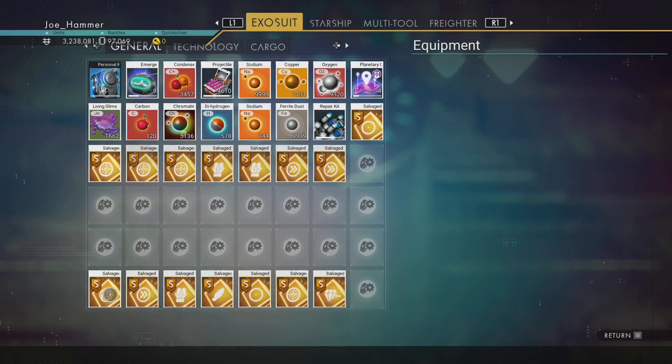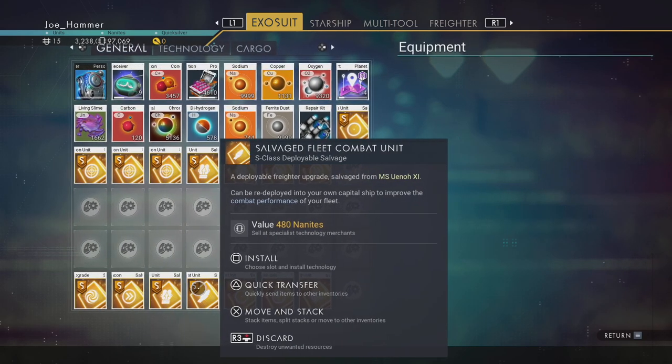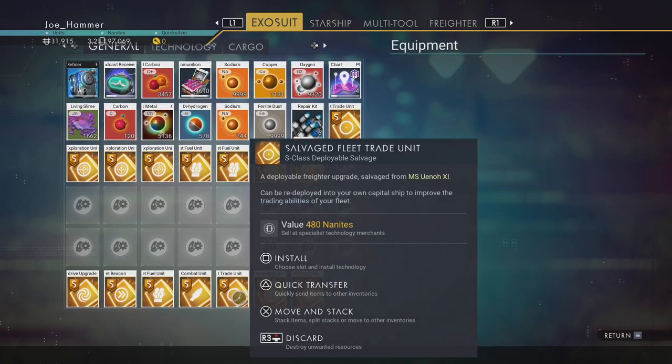There are seven different ones, you can see them all lined up along here. We've got hyperdrive, fleet beacon, fleet fuel, fleet combat, fleet trade, fleet exploration and fleet mining units.